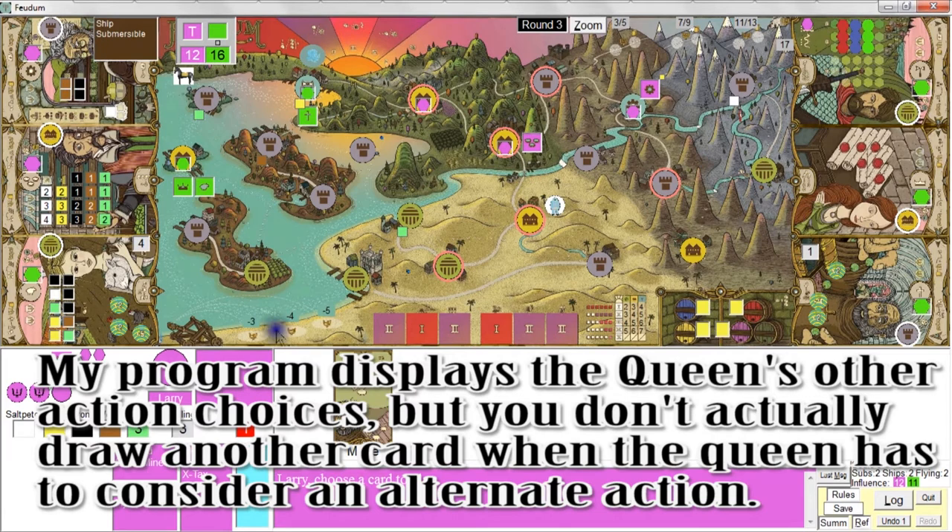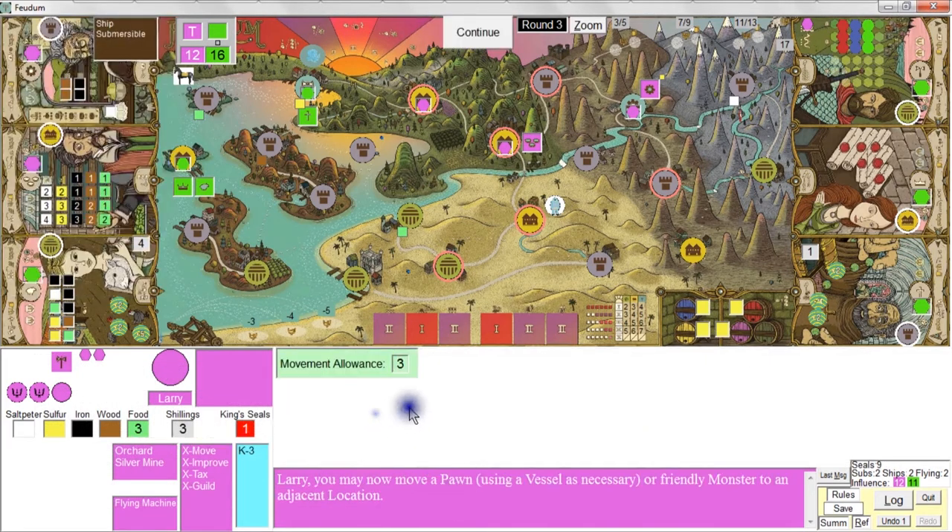For my last turn I'll do a move action. I'll grab my flying machine, bring it up here, and use it to transport myself over there. I'll bring this pawn down here to join the behemoth — just to help with the behemoth's defense in case the Queen happens to do a series of actions bringing her closer to where the behemoth is. And I can pilfer this saltpeter.